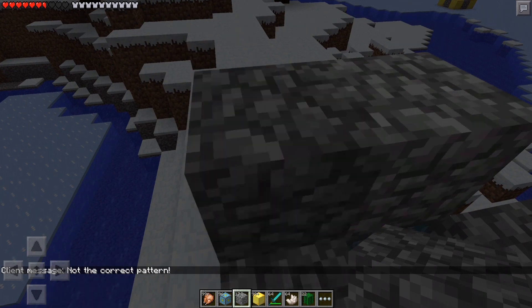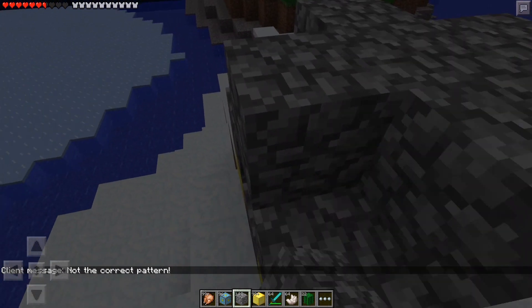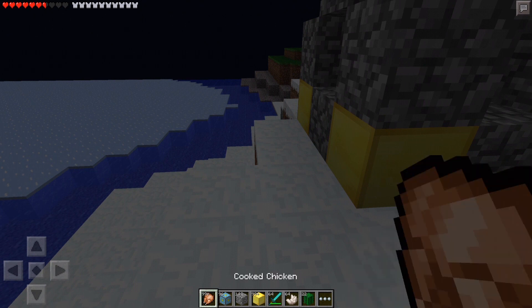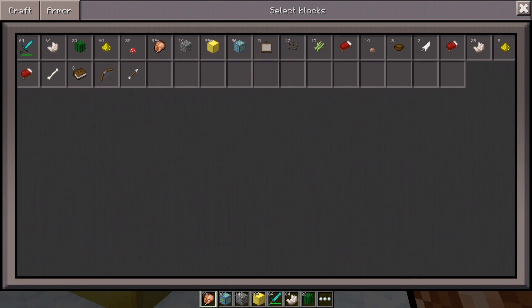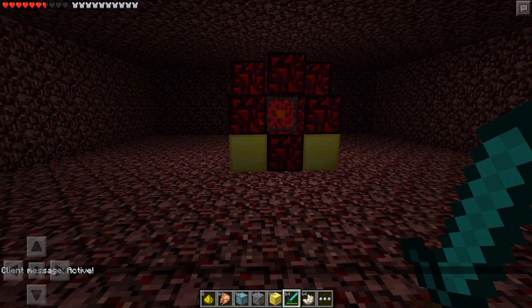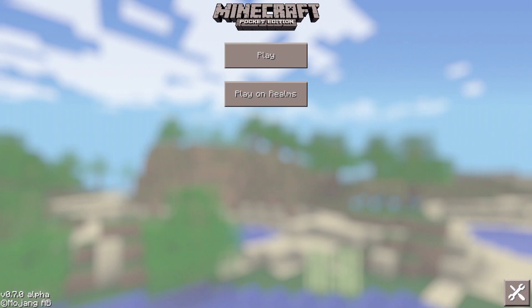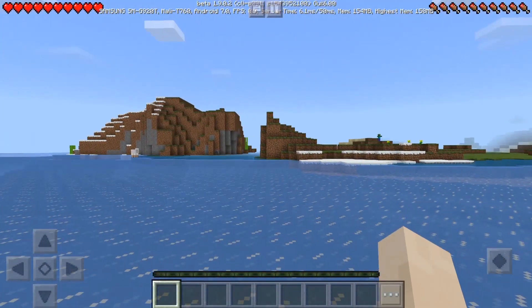As you guys know, 1.9 does not have any fake nether — it has the actual nether. So let's see what happens if you load this thing in 1.9 while it's working. I tried to eat some cooked chicken and it didn't work — maybe it's a Minecraft glitch. There we go, I activated it, and I'm waiting for the zombie pigmen to spawn before exiting the world.